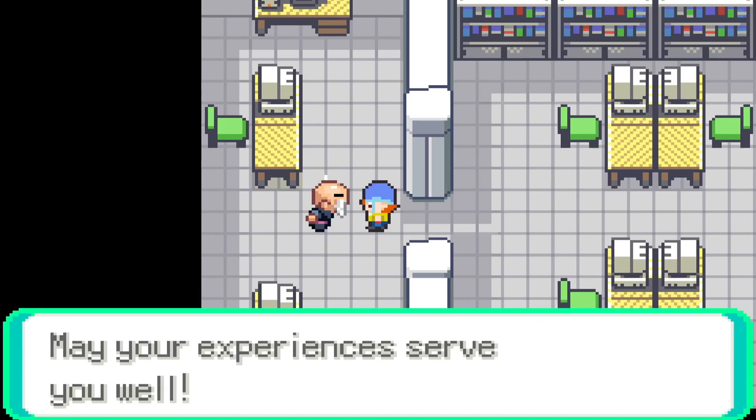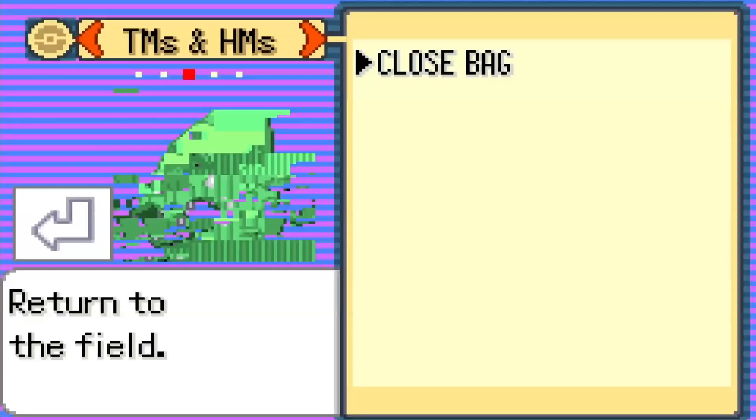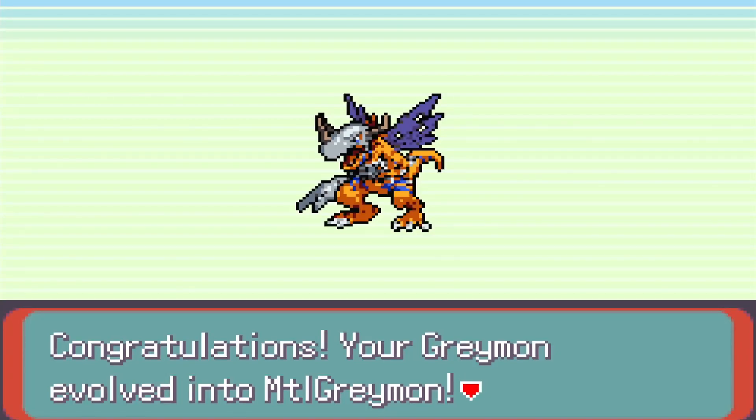I found so many gems while exploring and got a free Digimon — our first free one — which is Gomamon. Now that I got myself an Ab-Data, I was able to evolve my Greymon into the form I wanted, which is Metal Greymon. It looks amazing, great sprite.